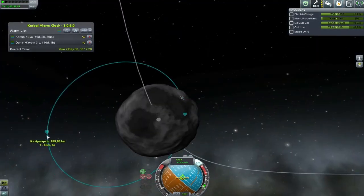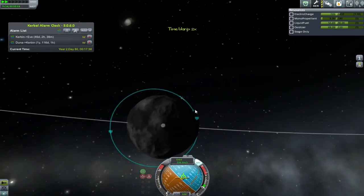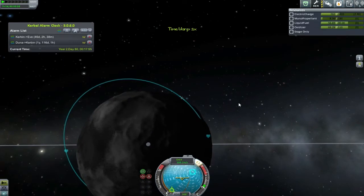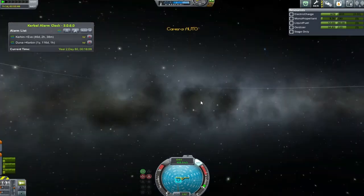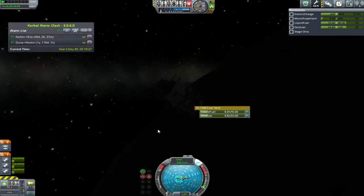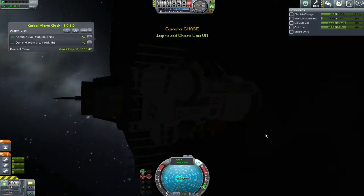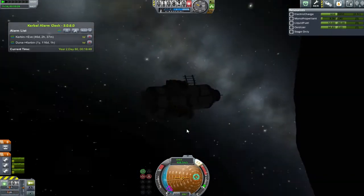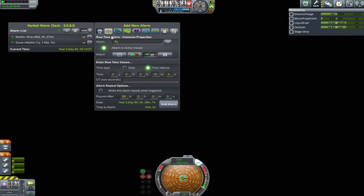I should have realized when sorting out the maneuver nodes back outside the sphere of influence that we were going to be in a very low orbit, due to the fact that I was missing the periapsis when I was sorting out. For some reason it took until this point to realize quite how close the periapsis was. When I came through the sphere of influence I was so close - we were literally grazing the surface. Doing a circularization burn actually put my periapsis underneath the surface of Ike, which was not great.